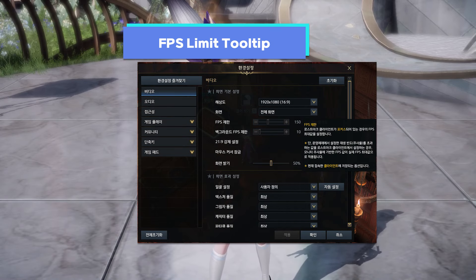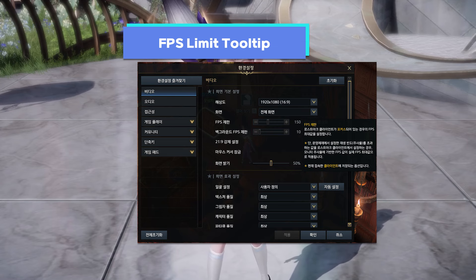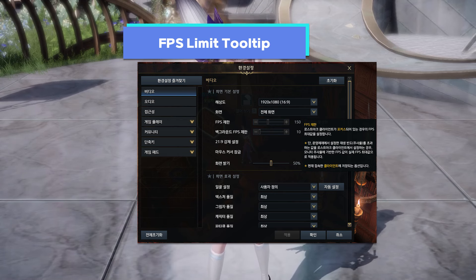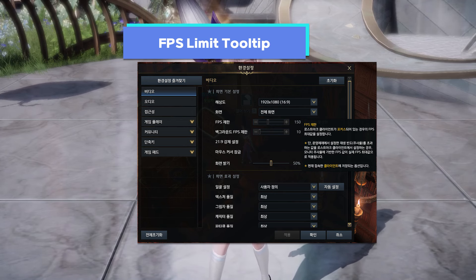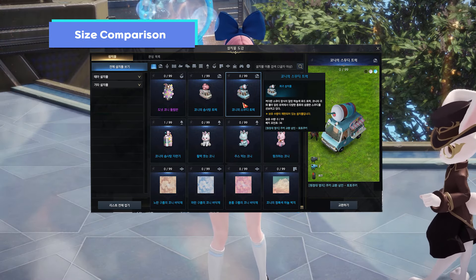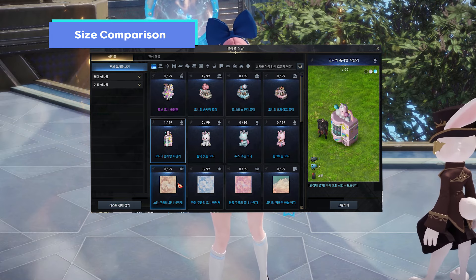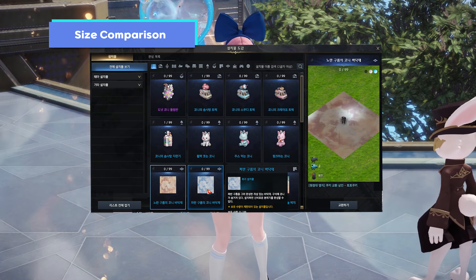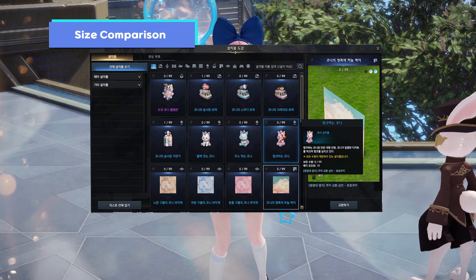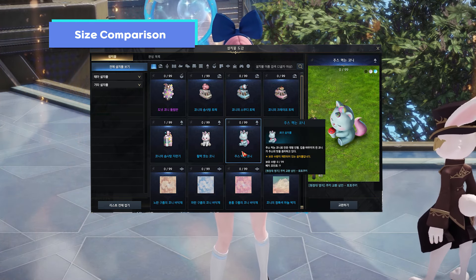Additionally, for the frame limit function, a new tooltip was added for a clearer explanation. Some players couldn't understand what these settings actually do and how they affect gameplay, so a new tooltip was added for the background and foreground frame limitation function. Also, a new Stronghold size comparison function was added — you can now preview the furniture size with your character for a better estimate during Stronghold installation.